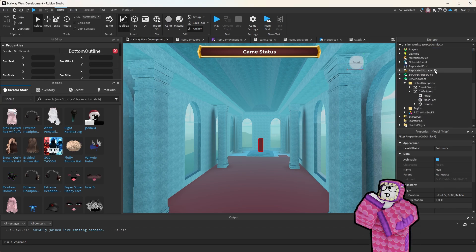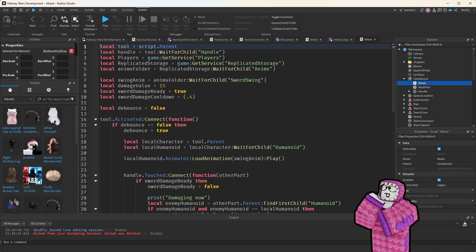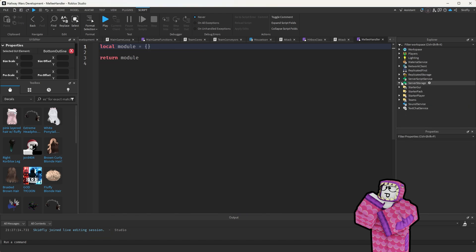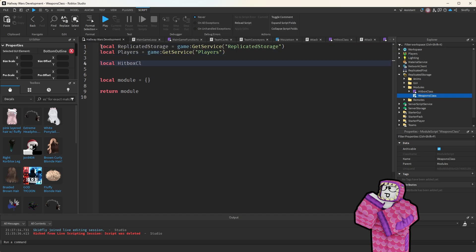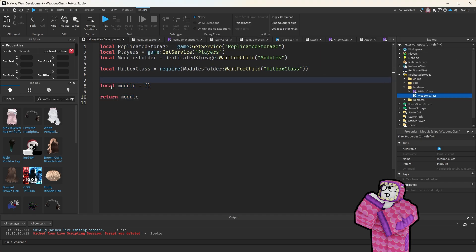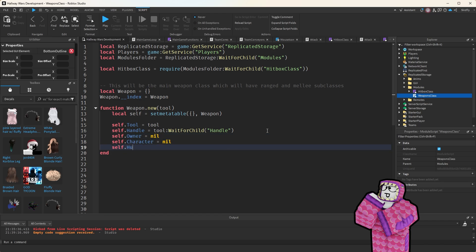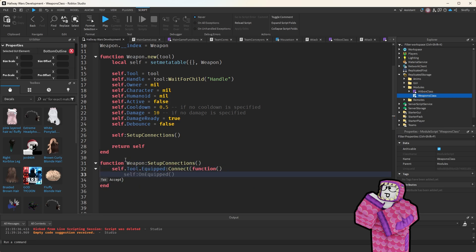I know you didn't sign up for a yap fest, but this is really important. I've got a couple of points about how I use ChatGPT to help me develop scripts — I think part of using it correctly is what's helped me learn so fast. ChatGPT cannot make your game for you. You need a deep understanding of the basics, because whenever you ask ChatGPT to make you a script, one of the issues is it'll do a lot more than you asked.